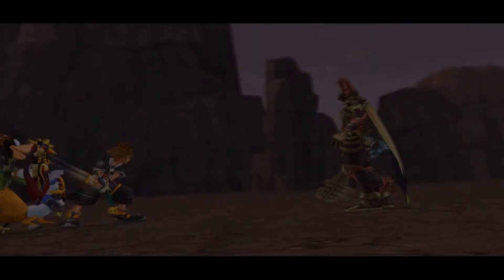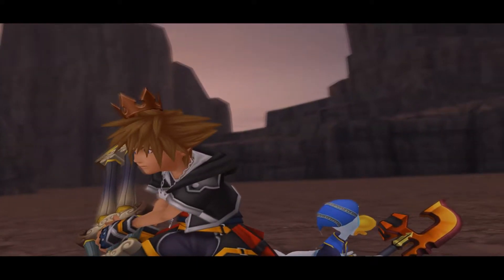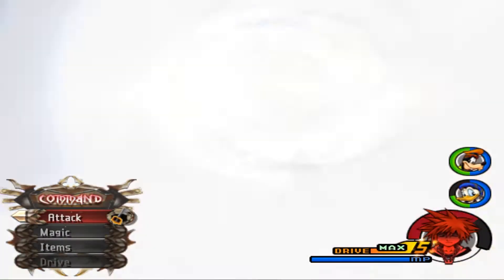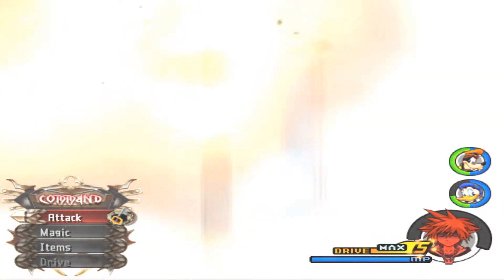Just to see if he isn't randomized - we're gonna get absolutely destroyed. Okay, he's not randomized. At least it's good to know that we won't be facing Lingering Will in a non-Lingering Will scenario. We're not fighting him. We know that he's not the one keeping us from getting Scan - because we have it on a weapon.